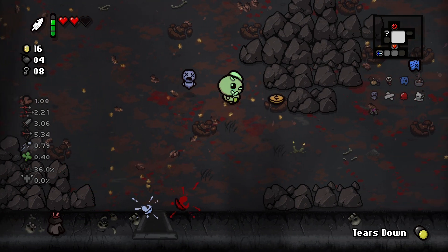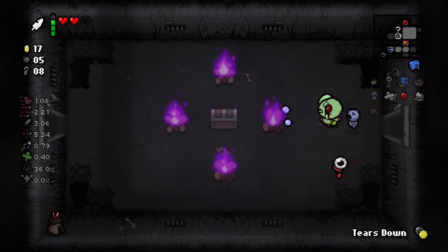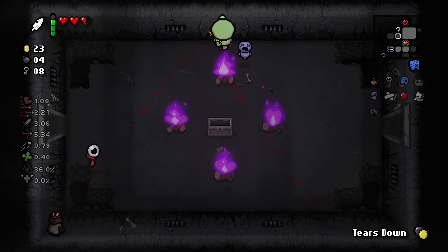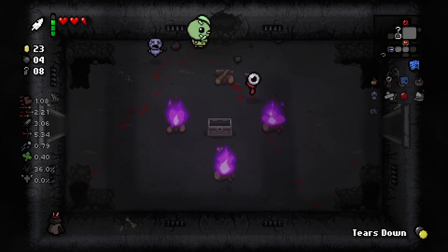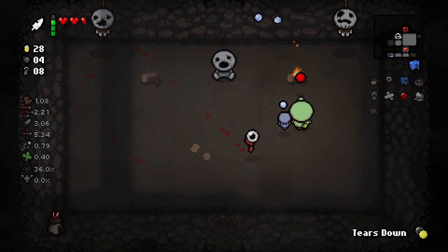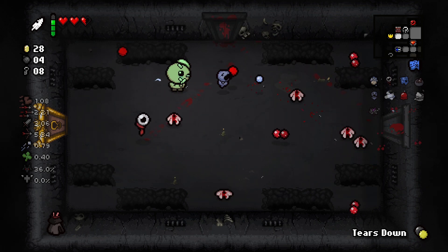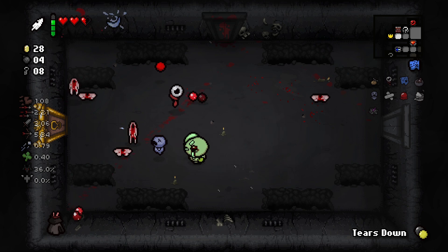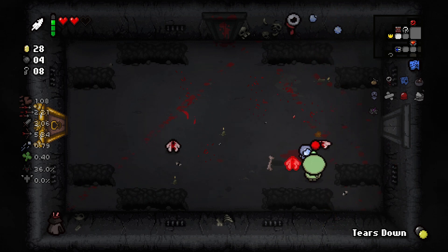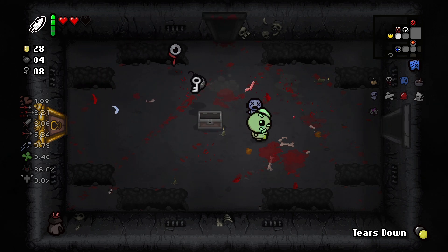Just one enemy left. There's a secret room over here — go left then up. The blue fires do shoot for sure. You can blow them up. It was all just for a silver coin. A secret room. We get a chest, thank you. Nothing in the regular room, let's check the item room.